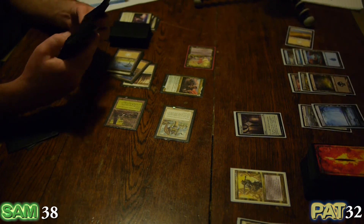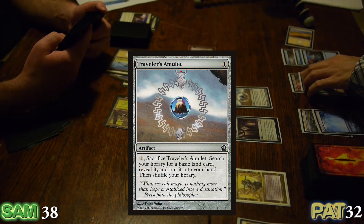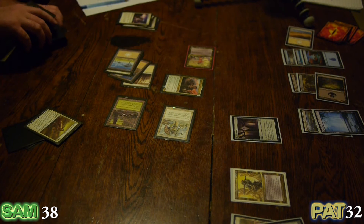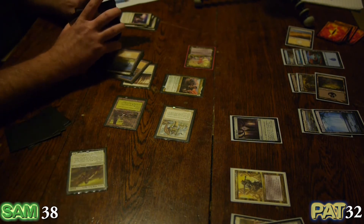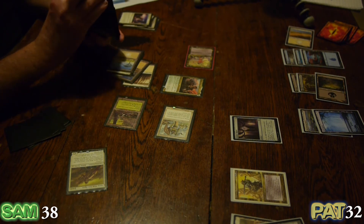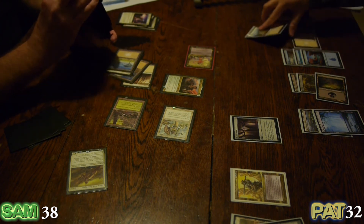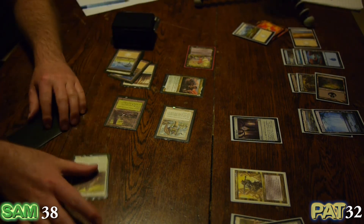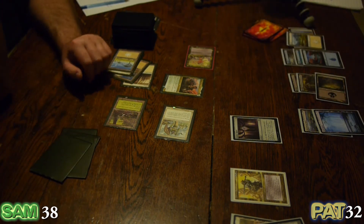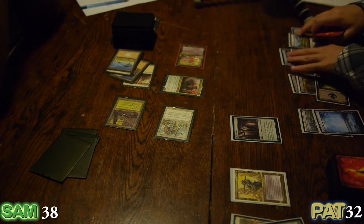I'm going to get down a Traveler's Amulet to start with and activate it right now — dig up that land so I can play it. I've looked for Digieru — mostly gotten him because he's five mana, which is all I have. I dug up a Plains with my Traveler's Amulet. The problem with a pseudo Voltron approach is that one is now a pricey ten mana.